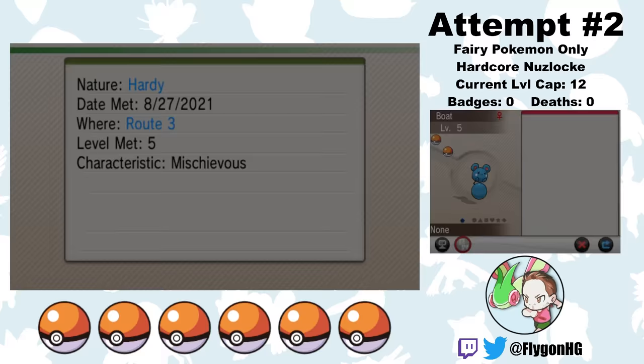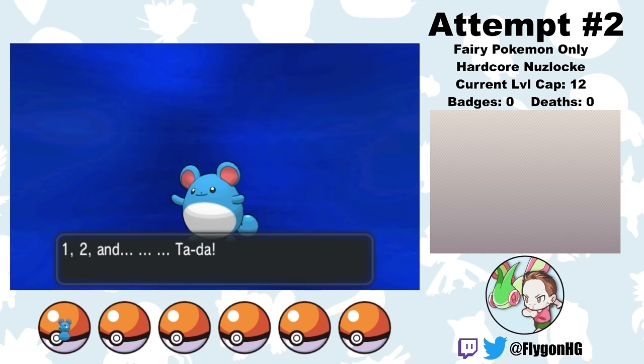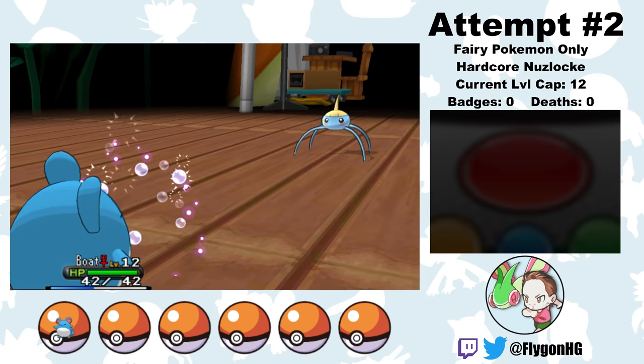In attempt 2, I catch another Huge Power Azurill, and this one is even better because somehow he has 4 perfect IVs, including Attack. This time I make sure to not run into the Bidoof trainer, and after carefully leveling up Boat on some crappy Pokemon and running back and forth for a few minutes, Boat evolves into Marill. This needed to happen before level 11, because Marill learns Rollout at level 10. And with Rollout, we're able to easily demolish the first gym leader Viola and her Bug types.